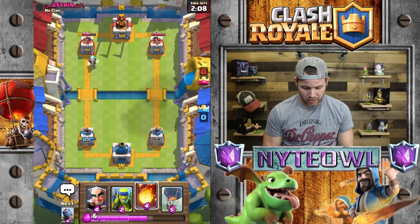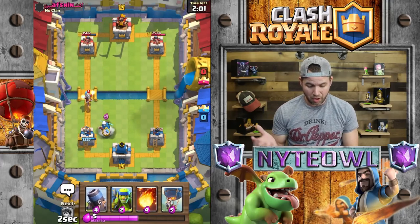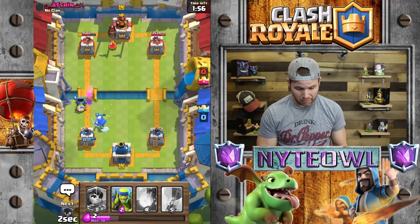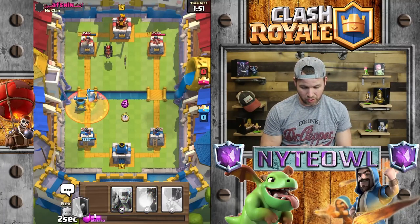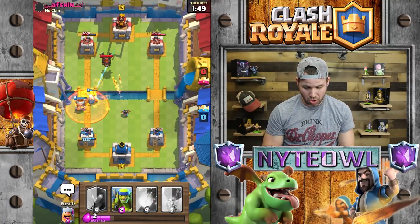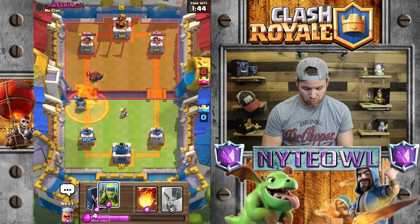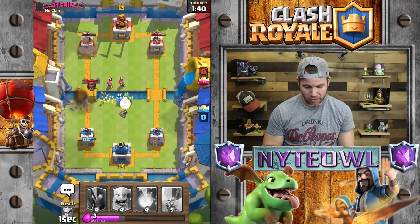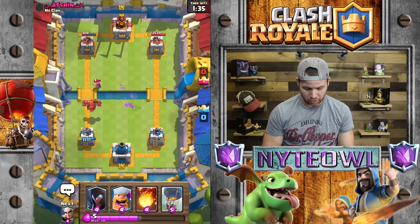The Magic Archer could have been placed further back but I didn't, so that was my bad. The Lava Hound is just gonna focus on that for a bit — the Magic Archer will do absolutely nothing to the Lava Hound, which is fine. That was a bad move on my part — really bad move. We gotta regroup here.